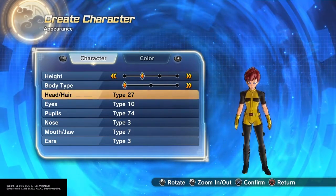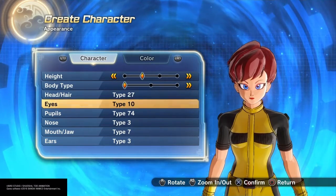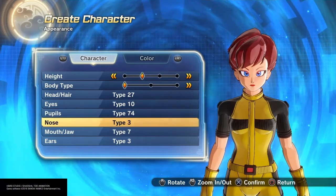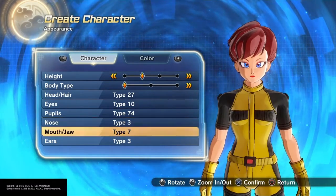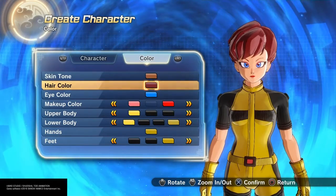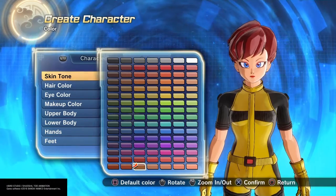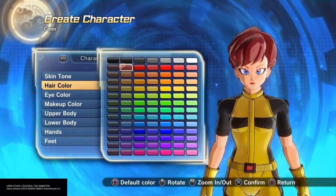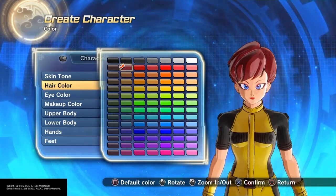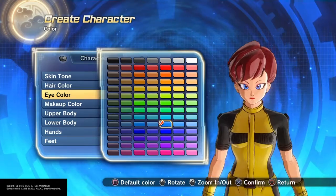For the face, I used head type 27, eyes 10, pupil 74, nose 3, mouth 7, and ears 3. Her skin tone matches the character, her hair is an auburn-brown color, and her eyes are blue.